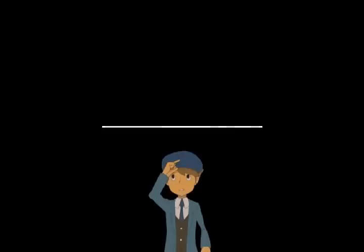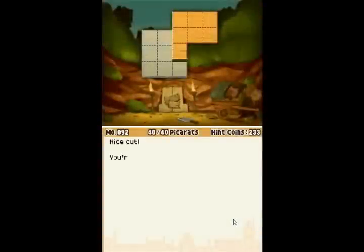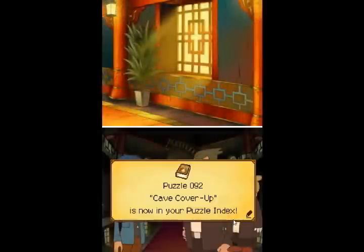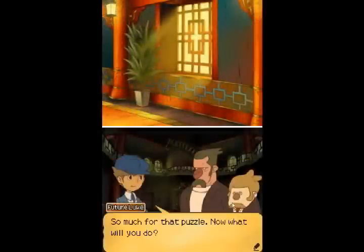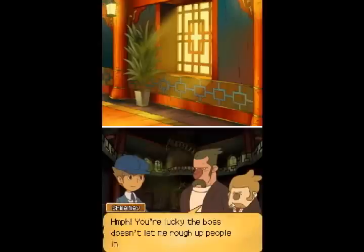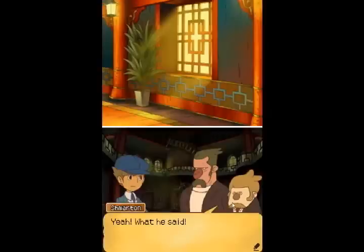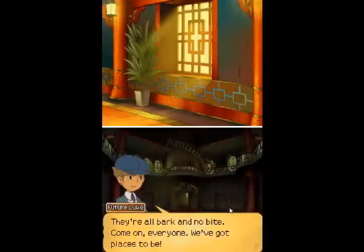Allow me to present my solution. Success! Nice cut. You're exactly right. To seal the cave, the thieves slipped one of the pieces upright as shown above. So much for that puzzle. Now what'll you do? You're lucky the boss doesn't let me rough up people in here. But you can't stay here forever. And when I see you on the outside, you'd best watch your back. Yeah, what he said! They're all bark and no bite. Come on, everyone. We got places to be.